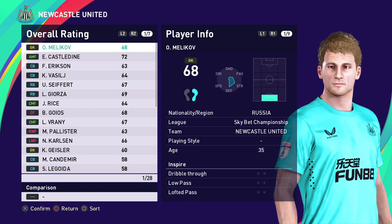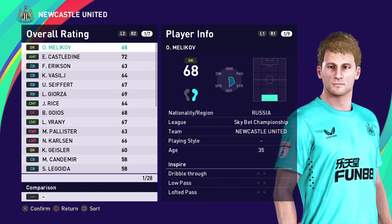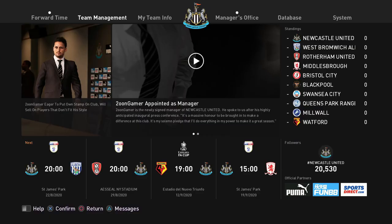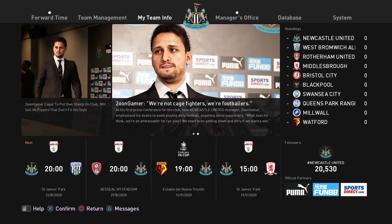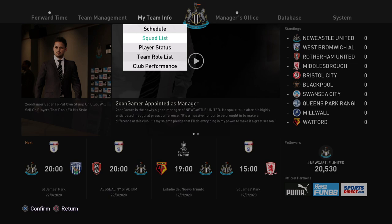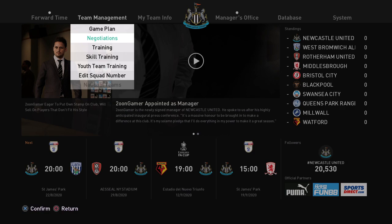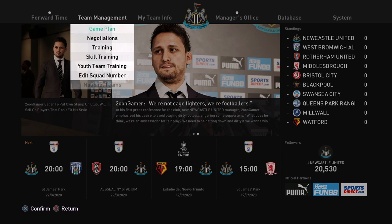I like starting with this squad because it gives a lot more of a challenge. You can make the team fully your own, and if you finally get around to winning the Champions League it makes it all the sweeter. You can view your squad in several places: Squad List, Training and Skill Training (showing what plan players are on), Negotiations (for contracts), and the Game Plan itself.